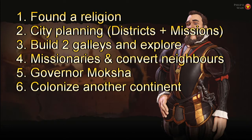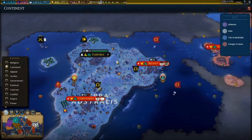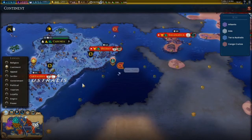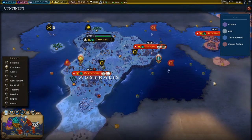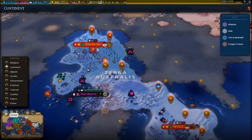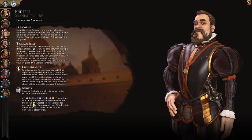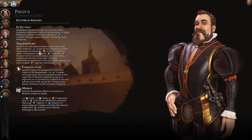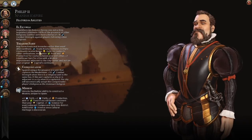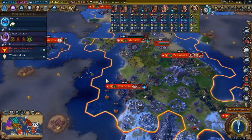Step six: start colonizing another continent. Those two galleys were built to discover new lands to conquer. In my case, there was another island belonging to another continent, and another somewhat farther away that I still colonized. With Spain, colonizing is super important because your missions get more powerful on another continent, your trade routes get more important, and if your cities have loyalty problems you even have loyalty bonuses through your missions. You need to colonize early with Spain.